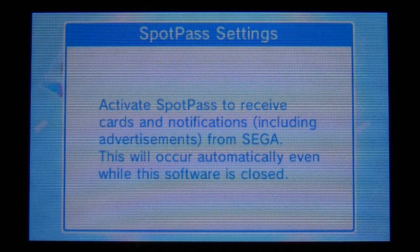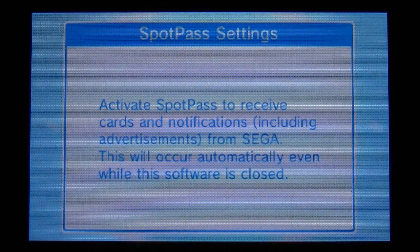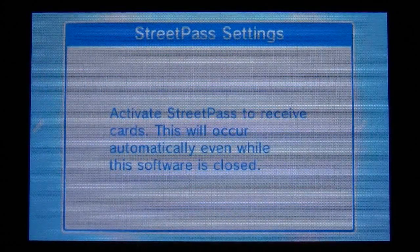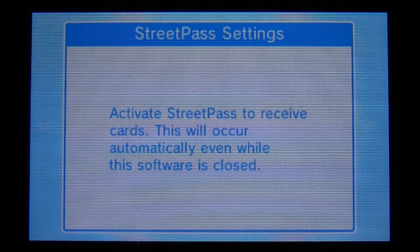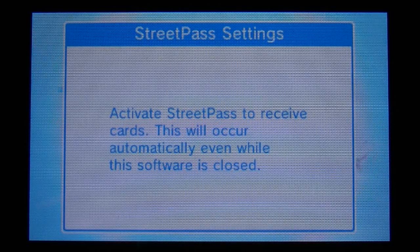Activate Spot Pass to receive cards and notifications — so I'll turn that on. You've got some starter cards, so let's have a look at them.